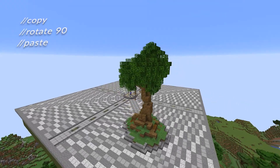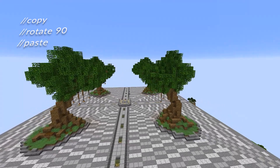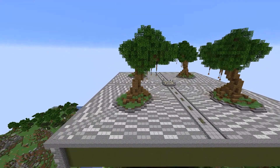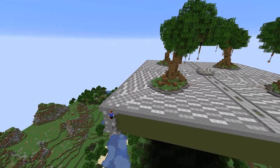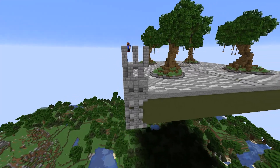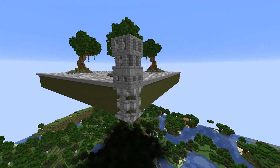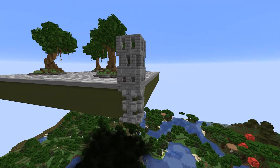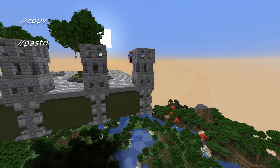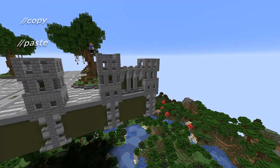Then I'm copying and pasting the whole tree around again using the rotate command as we saw before. Then I'm adding some texture to the sides and also some towers and a wall all the way around, spending a bit more time on the details to make them really complex and good looking. Of course I'm copying and pasting these around as well to make everything much easier and faster.